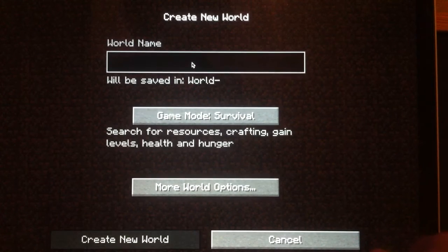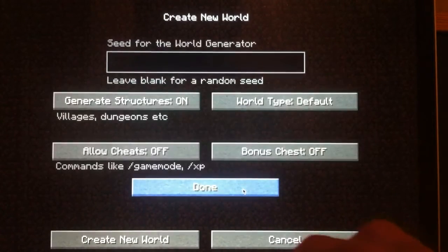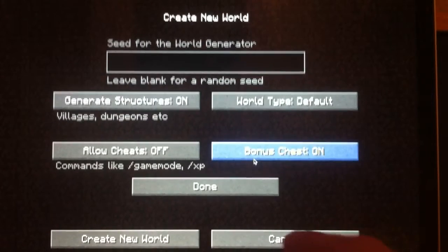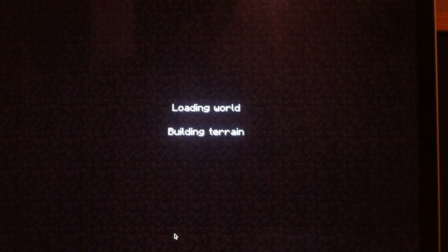I don't know what this world is gonna be called for now, so I just put a question mark for now. It's gonna be survival, default, bonus chest off, allow cheats off, generate structures on. Actually, I think I might get a bonus chest just for now. Create new world. Okay, so that's it, now we're gonna start the game.